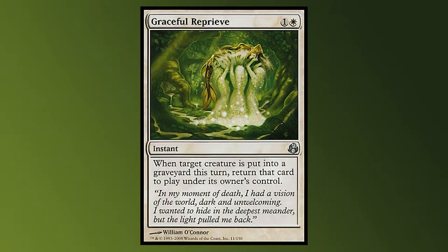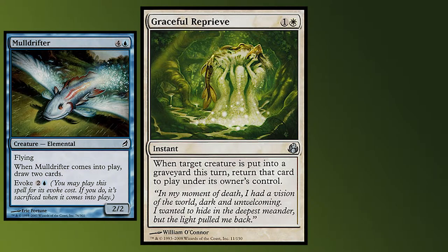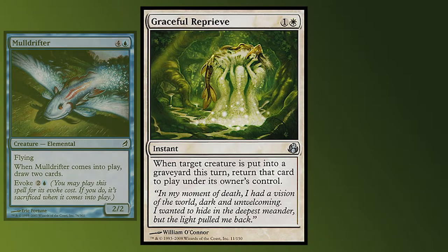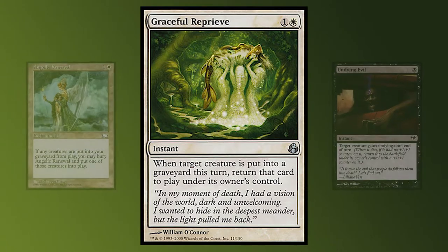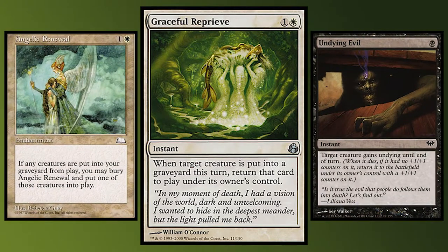Graceful Reprieve. An instant that reads: when target creature is put into a graveyard this turn, return that card to play under its owner's control. With its first printing in Morningtide, it comboed well with Mulldrifter from Lorwyn — you could evoke the Mulldrifter, then cast Graceful Reprieve to draw 4 cards and keep a 2/2 flyer around. This card is downshifted from uncommon to common, but is not the first effect like this in Pauper. It's very similar to Angelic Renewal and might be worse than Undying Evil.